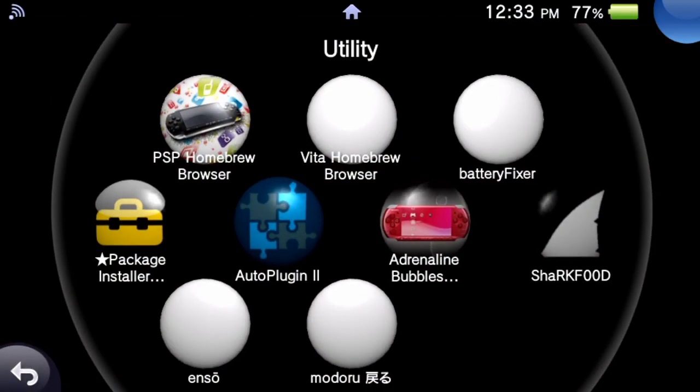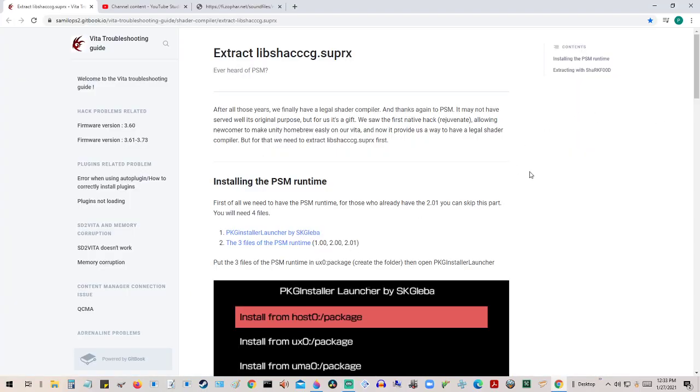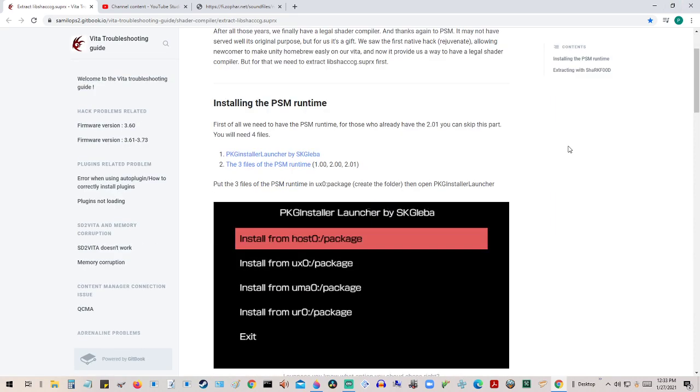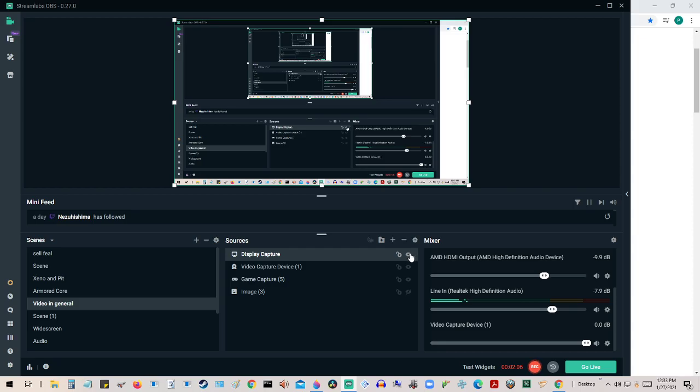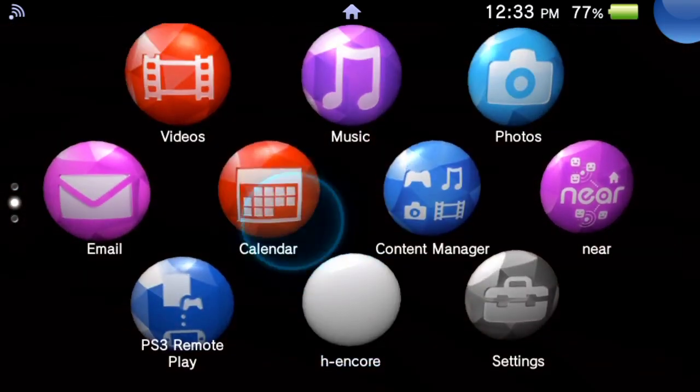To show the extra steps that are needed here — so this is the thing that's needed, you'll see the link in the description. It's some kind of shader recompiler delay. What you need is the package installer launcher. That would be this thing I was just showing — this delay over here. Basically, what you do, like it says in the instructions as you'll see, is you go over to your VitaShell.